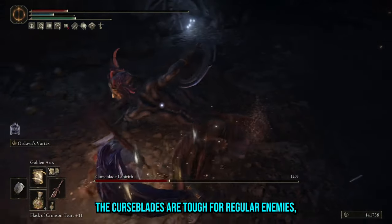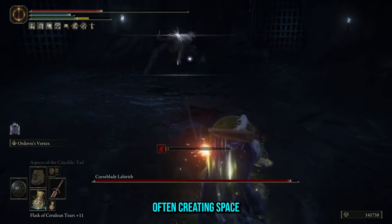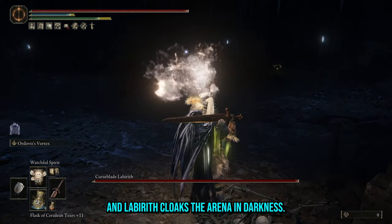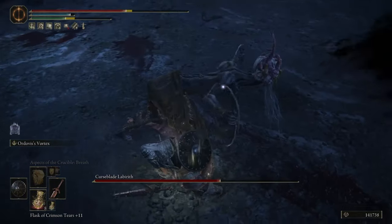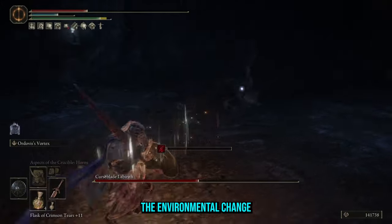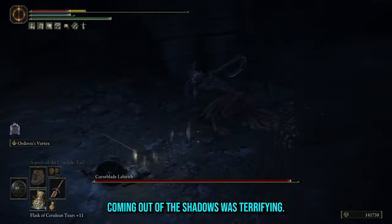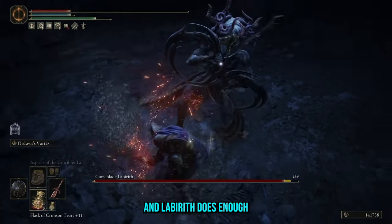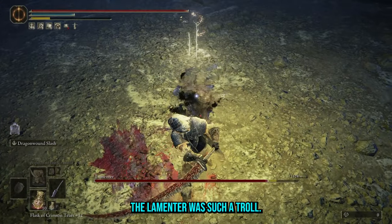I know I had a good whinge about reskins but I think this one is pretty good. The Curseblades are tough regular enemies that spin to win, often creating space when you finally have a chance to attack. And Labyrinth cloaks the arena in darkness making him feel like a proper assassin. The environmental change makes him difficult to predict and the rocket-propelled grab attack coming out of the shadows was terrifying. The Curseblades are used sparingly in the Land of Shadow and Labyrinth does enough to make himself unique from the regular variant.